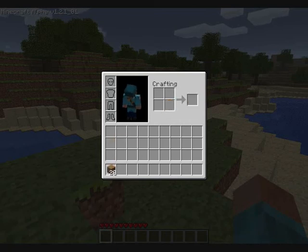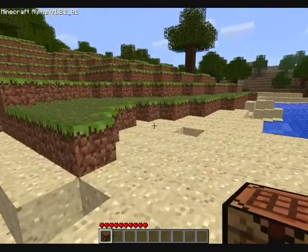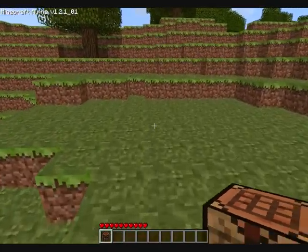Keep left-clicking to get more planks, and then right-click on each block. As you see, I've got four planks, making a crafting table. Now the crafting table is really useful, as you will need it. If you don't have a crafting table, you're screwed.